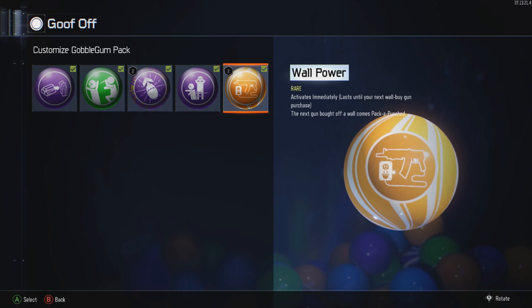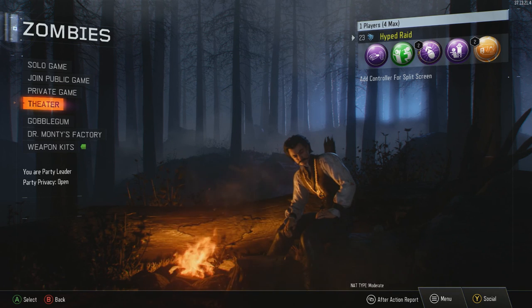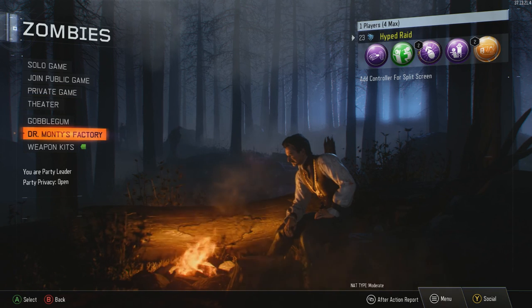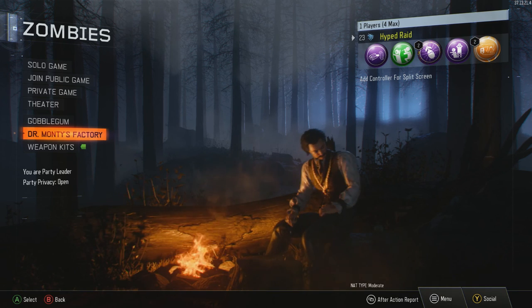Next up, Wall Power. The only reason I have this here is because it is so funny to be on like round two, everyone's trying to do the setups, and you just walk up to a wall gun, buy it, and it's pack-a-punched. You're just stealing everyone's kills because it's a low round — it's like one bullet. Hopefully you guys enjoyed this. Hopefully this will help you get higher rounds, help you settle out what all these gumballs are, what gumballs you need, and what Dr. Monty's bringing to the table. My name's Aaron and I'll see you tomorrow.